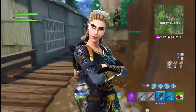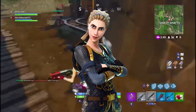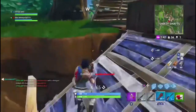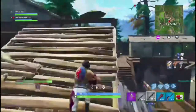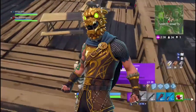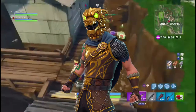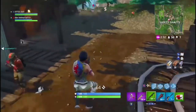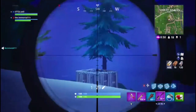First of all, we have the Highland Warrior outfit — it is a purple skin and it's actually female. There's also another skin called the Battle Hound outfit which is legendary, and it sort of has the same design between those two, so I'm guessing they're like a sort of outfit combination.